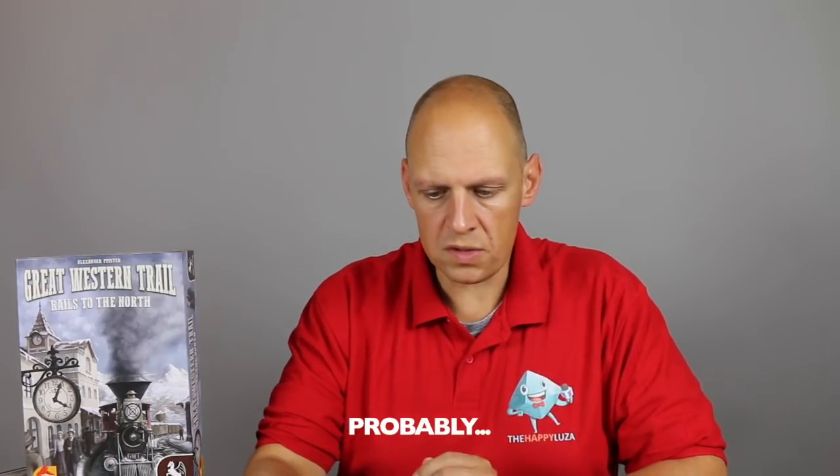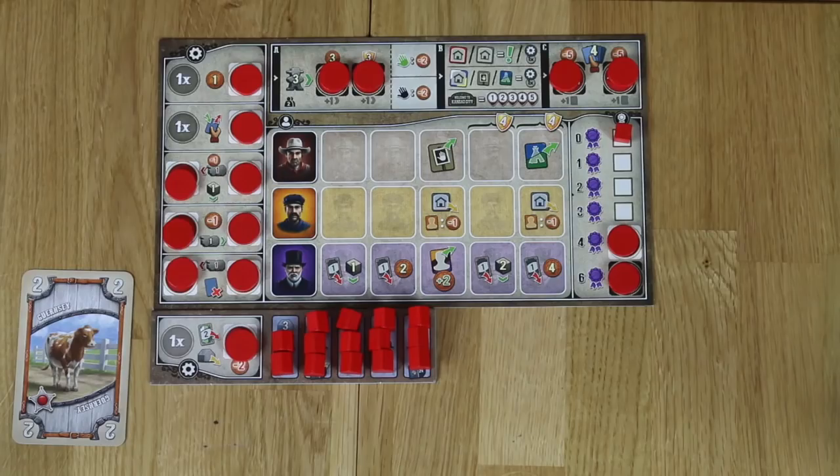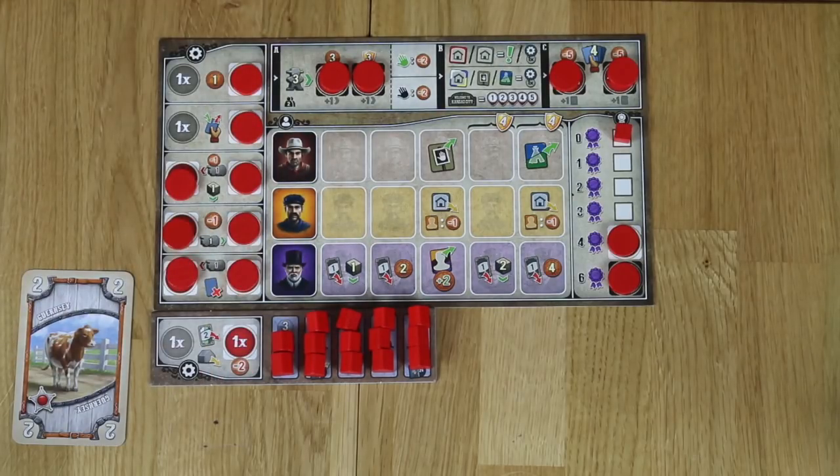You start off with one auxiliary action on your player board and the other is locked, but when you choose to use a marker on one of the cities while delivering cows, you unlock both actions. It just comes at a one-time cost of two coins. From that moment on you can discard two cards worth two to place two branchlets on the map.